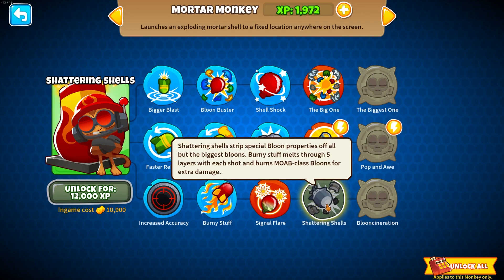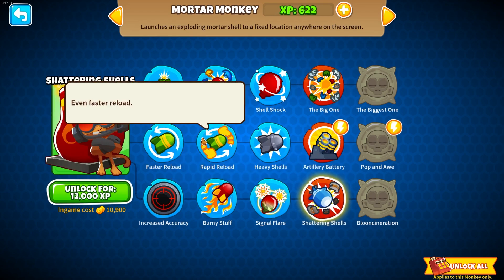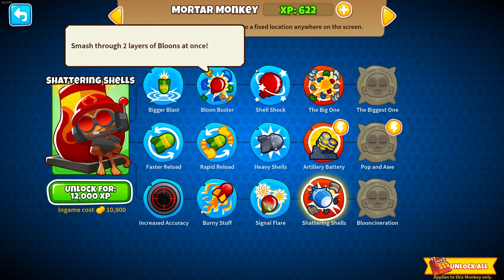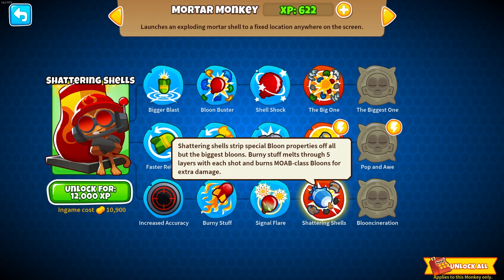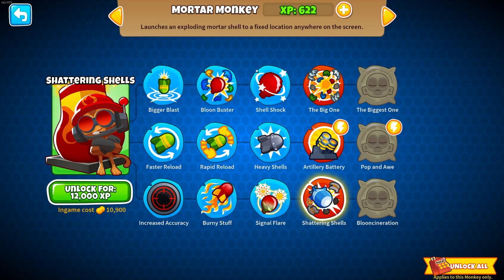Looking at upgrades, I think we're going to go for a 0-2-4 because we want the shattering shells ability, which helps with MOABs — though that 10,000 cost is expensive. Let's do rapid reload. I'm going back and forth, but the reason I'll go with rapid reload over balloon buster is that shattering shells is for MOABs, and if it's firing faster it's going to do the most damage to MOABs.